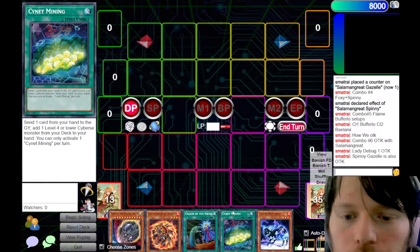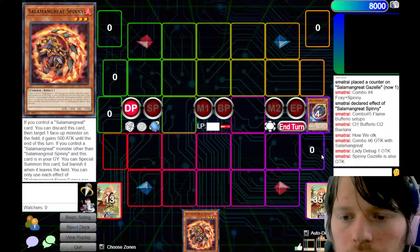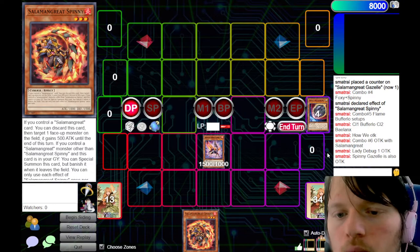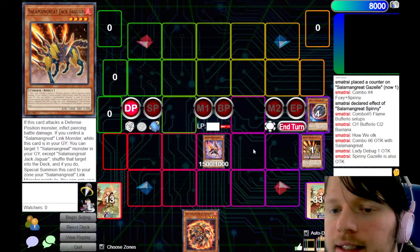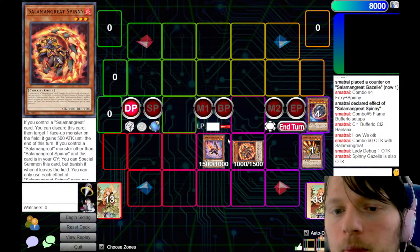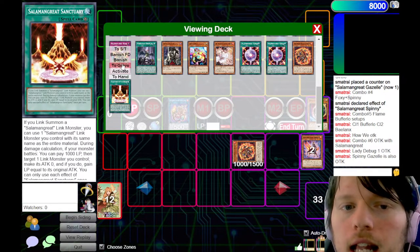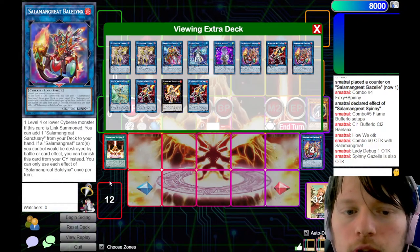I'm going to show both. For Spinny Gazelle first: Normal Summon Gazelle. When you go for the OTK — since we already have Spinny in hand — instead of dumping a trap, we're going to dump Jack Jaguar. We discard Spinny, send it to the grave, Special Summon Spinny. We do not make Mirage Stalio here — because if we make Mirage Stalio, we get locked into Fires and can't OTK. So we link off into Baelynx, get Sanctuary, and link those two into Sunlight Wolf.